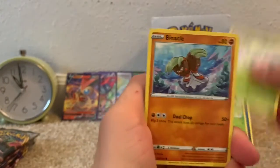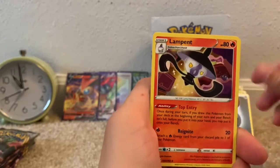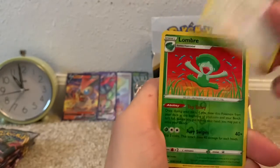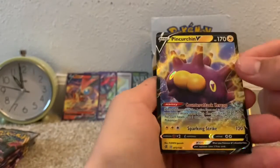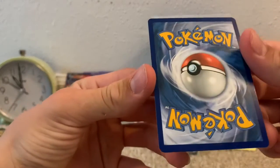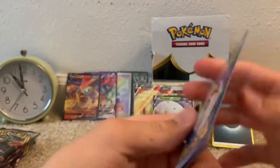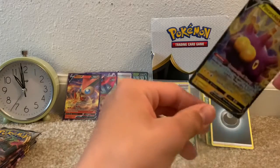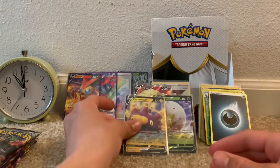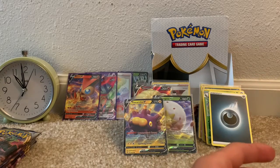We have a Dreepy, Snover, Binacle, Galarian Darumaka, Vulpix, Darkness-type Energy, Lampent, Medicham, Bewear, Reverse Uncommon Longberry, and a Pincurchin V — just as I was saying I was hoping for another Ultra Rare, and we got one. Maybe I should just say that with every pack. A Pincurchin V — that is awesome.